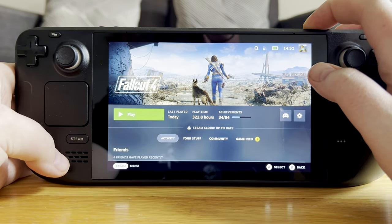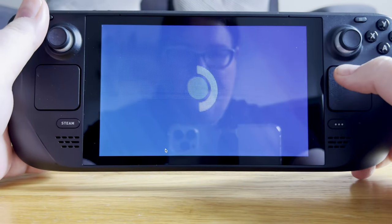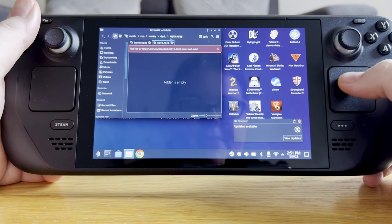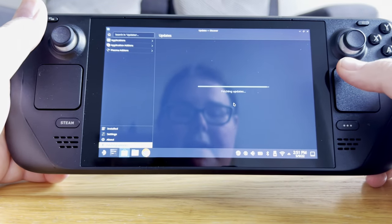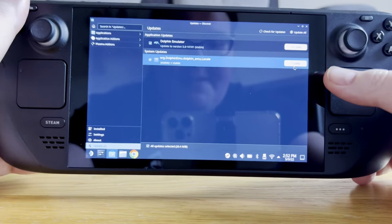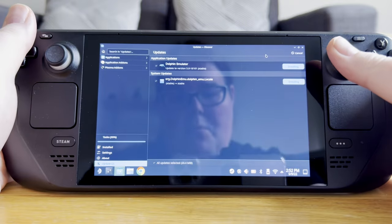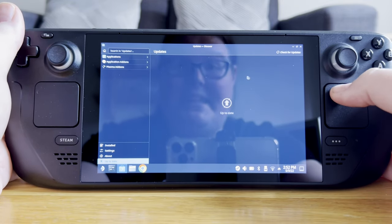I wanted to end the video by showing you something people generally don't show — there's a full desktop mode. If I switch to the desktop quickly, boom — full PC. You can use the trackpad, you've got all your files here, you can open everything up and transfer files, plug in USB sticks. You can update the system on the desktop mode and through the Steam store as well. At the top there you can see Dolphin Emulator — this is an emulation beast. If you want to see me do a video on emulation, let me know. It runs GameCube games flawlessly, and anything up to PS2 is playable on here, which is absolutely great.